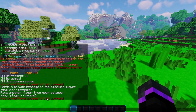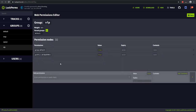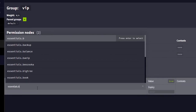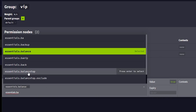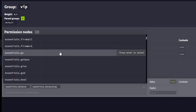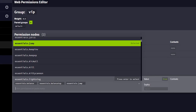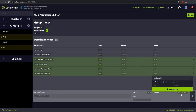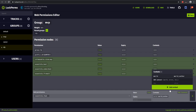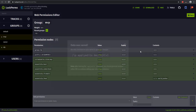Let's add slash balance to our VIP group. Switching back to the web editor, go to the VIP group and add essentials.balance, then balance top as well. We can also give slash jump. Then I'll add essentials.feed, but let's add a context to this — set the world to world_nether, and click add context. So that feed command will only work in the nether. Let's go ahead and save those and test them in game.